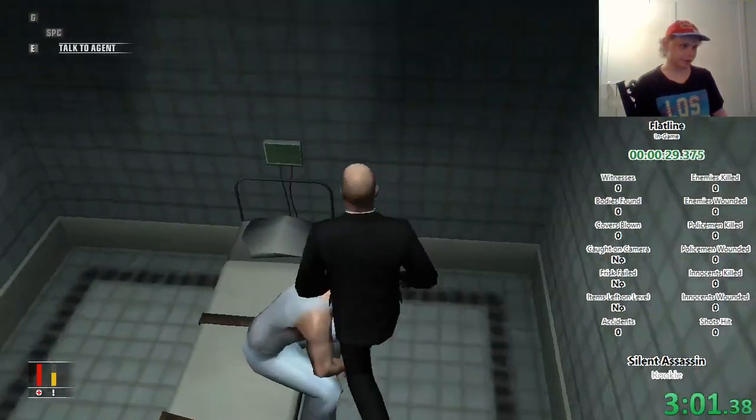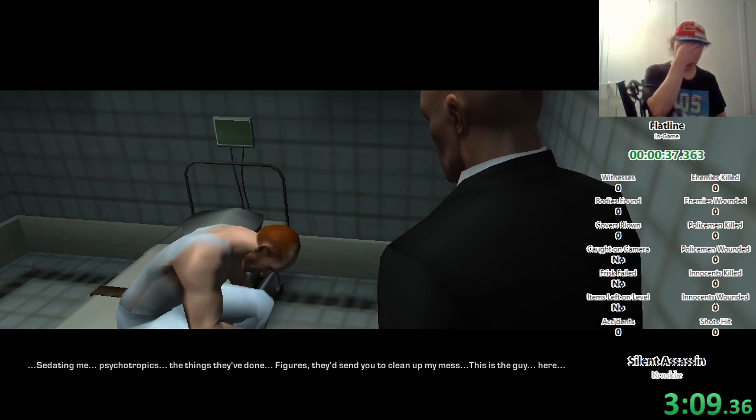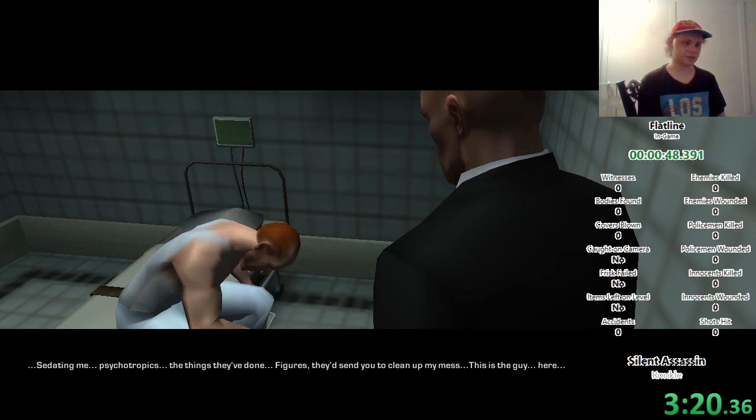That's a trick where normally you would shimmy along the upper walls of that area there, but if you run at that ledge at a certain angle — and I don't know how to get this consistently — you can basically just fall off of it instead, which is so much faster than taking the stairs down to this floor.